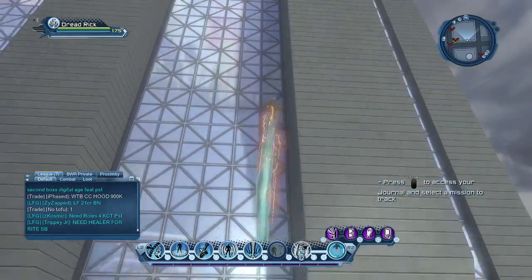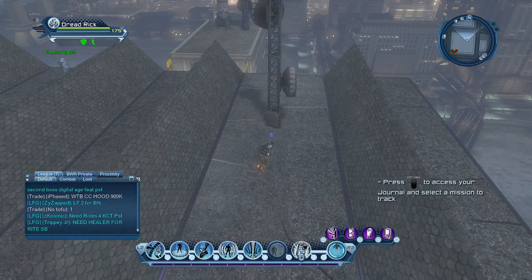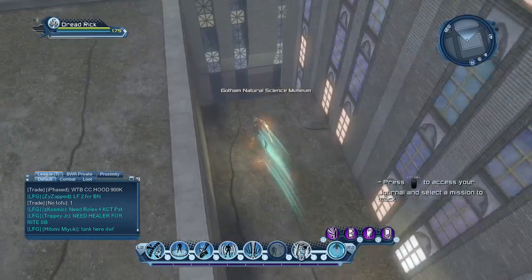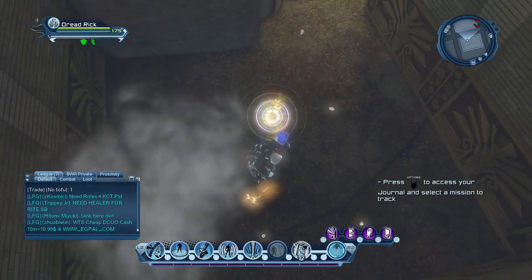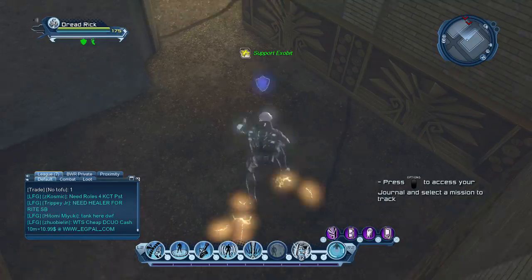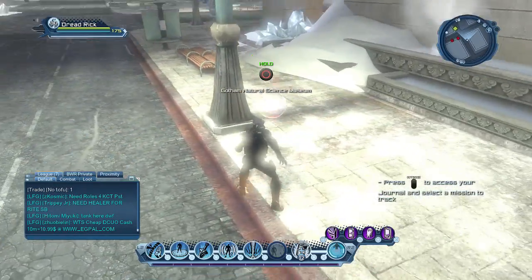Now go north up this building, and right next to this antenna you'll find another spawn point. Now jump across north and jump into this hole south of this area — all the way down and you'll find another spawn point right here. After you get this one, you want to jump down south and go west. Next to the streetlight you'll find another spawn point — it's faint and hard to see, but it's right there.